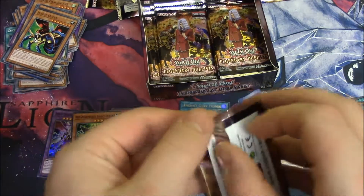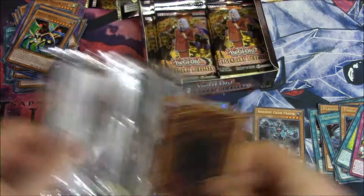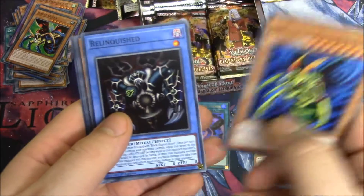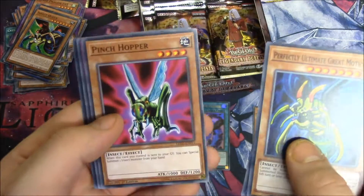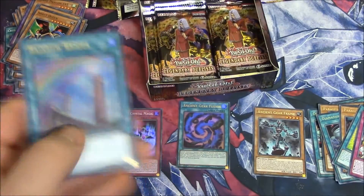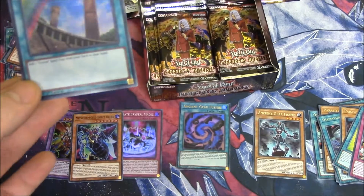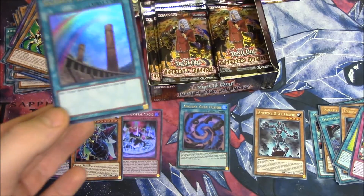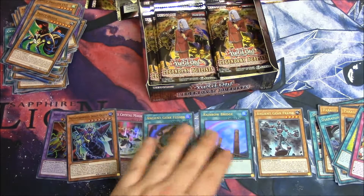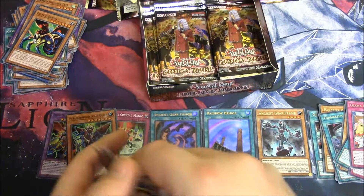My Ancient Gear Golem. If I could be a teacher, I would be a growler. Ultimate Grade Moth, Relinquished, Pinch Hopper — that was a hop — Ojama Pajama, and a Rainbow Bridge Ultra. It's the second one we've pulled, where you can add one Crystal Spell or Trap from your deck to your hand. Pride of place in the middle next to Ancient Gear Fusion. Two Ultras, three Supers, and Ojama Pajama times two.